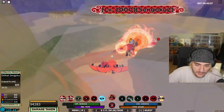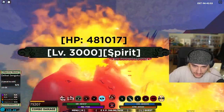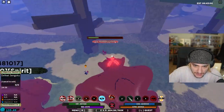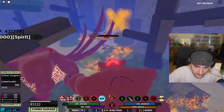I guess we can't go into the second form of our C mode. This Sengoku guy is really good. The Z ability brings out the tailed beast and we launch a double Rasengan, and then the Q obviously lets us bring them out like this.